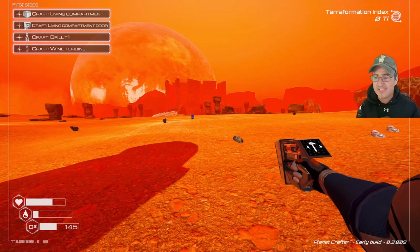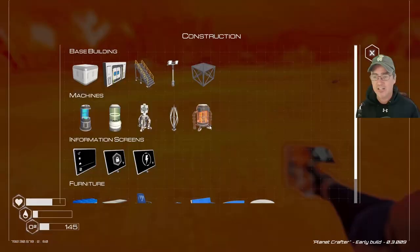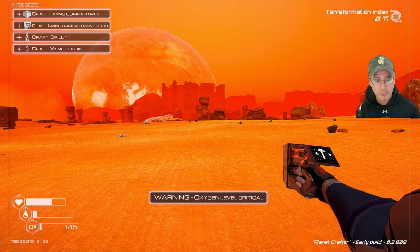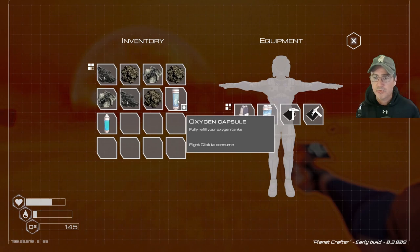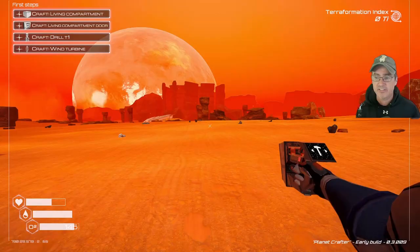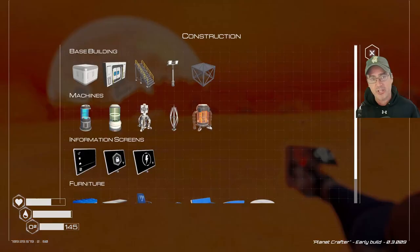I'm building at the standard starting location, though you can build nearly anywhere — even inside the nearby cave. When I went to place the living compartment, my oxygen got critically low — that's exactly why you bring backup oxygen capsules. Go into your inventory and right-click your oxygen capsule to refill to 100; same with water when you're getting low. Once you get a warning, if you're not near a living compartment you'll likely die unless you have a capsule.